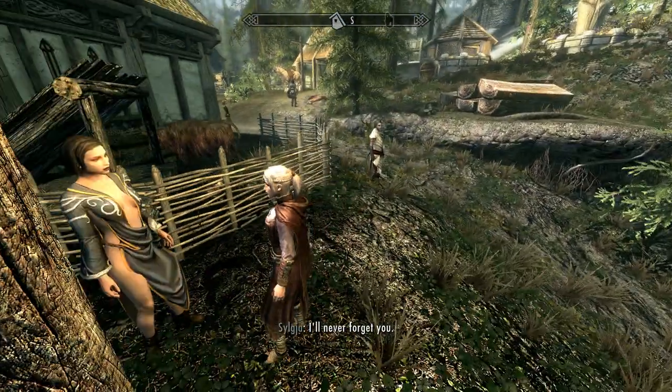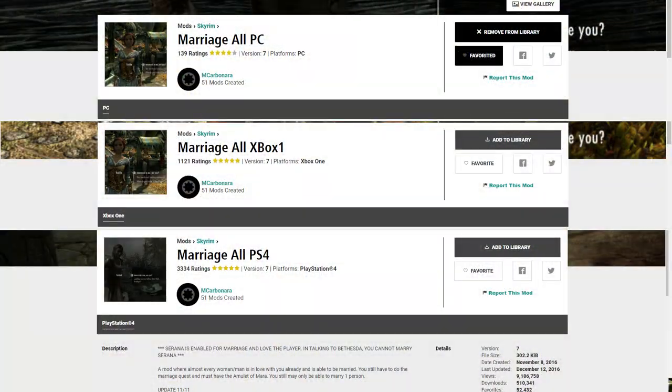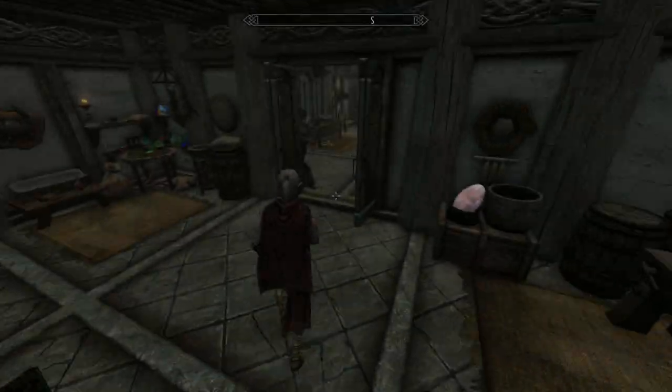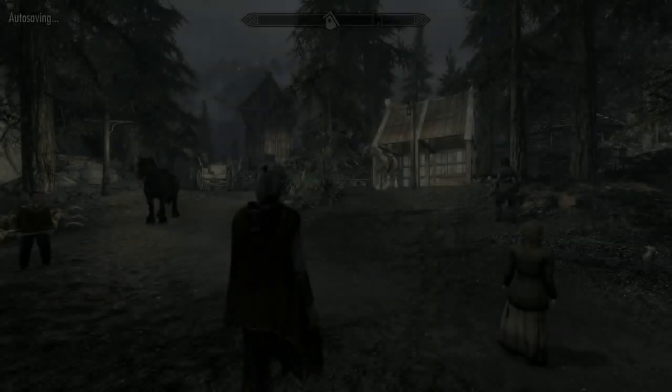You are now divorced and free to marry again. To marry any NPC, you'll need the following mods, and they apply to consoles and PC. This mod can be found on Bethesda's own mod site or on Nexus — I'll leave the link to the Bethesda site below in the description. All you need now is an Amulet of Mara and an NPC that you're particularly interested in.